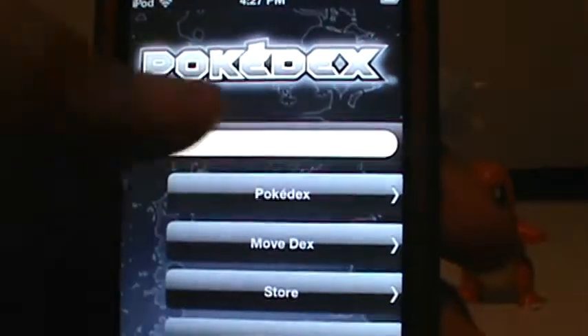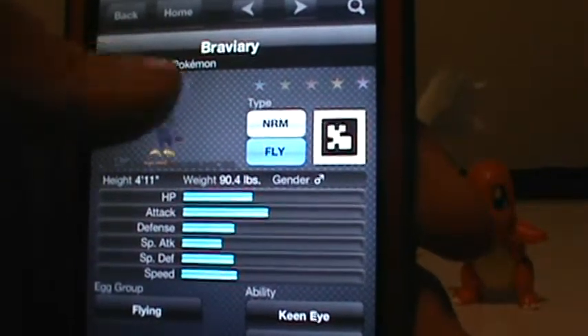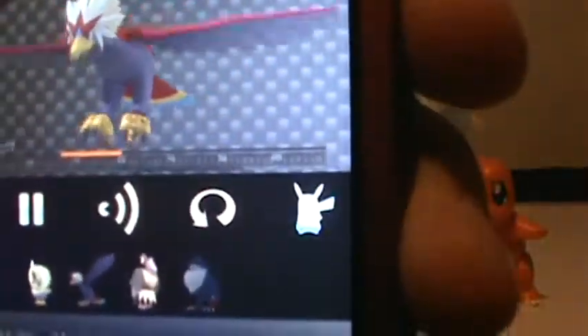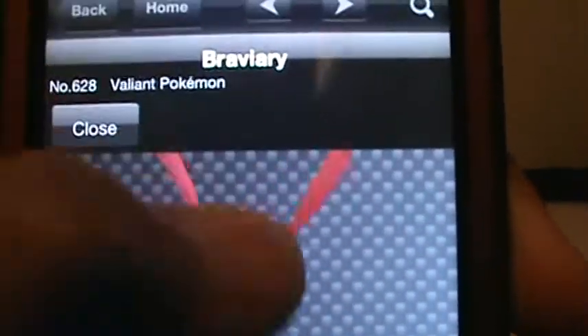It shows you all the Pokemon — well, I did buy them — it gives you the Pokemon from Black and White. So if you just go to Pokedex and click on any random one, you can also push the Pikachu button and see what they look like — like the Pikachu. You can turn them around and whatever. That's pretty cool.